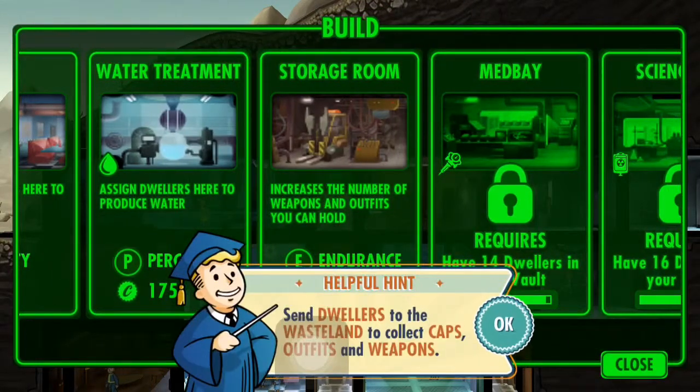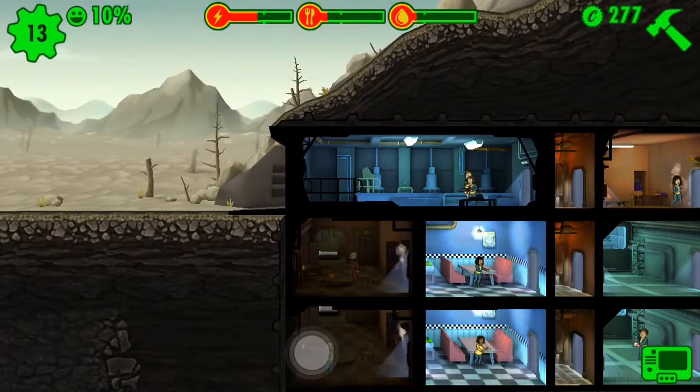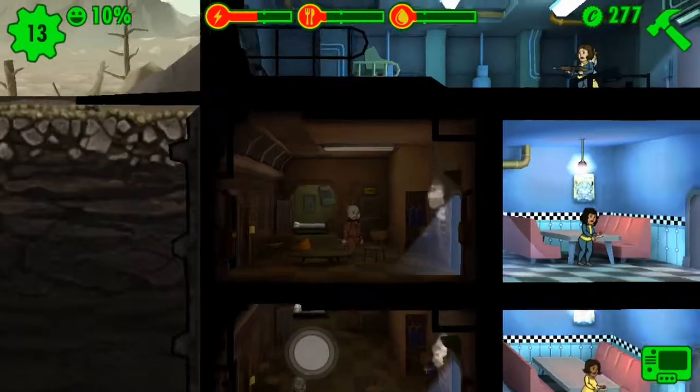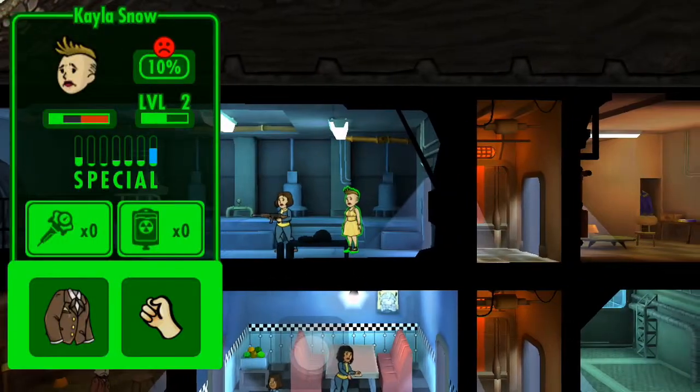Water treatment, storage rooms — I'm supposed to send them out into the wastelands. Okay, so we're gonna take one person who's good, who's smart, and knows what the hell they're doing. This chick with her shot — the chick with the AK-47 doesn't really know what she's doing.